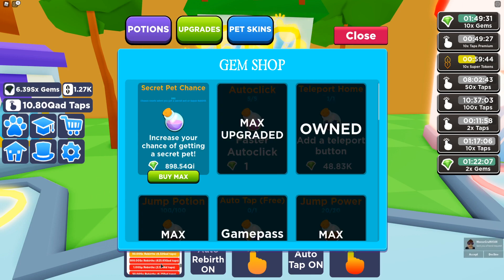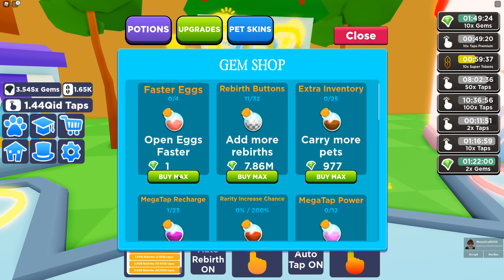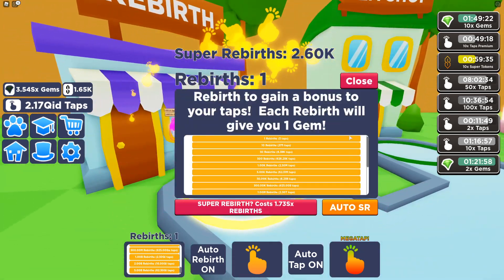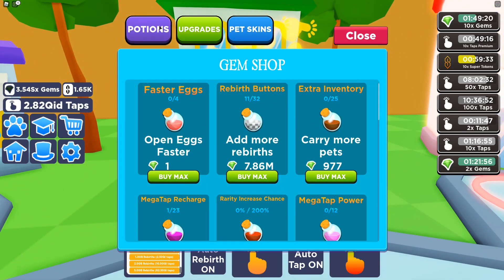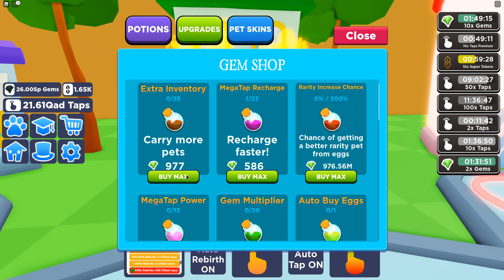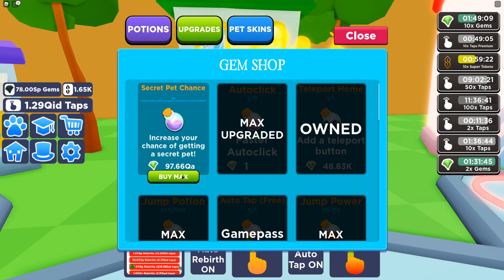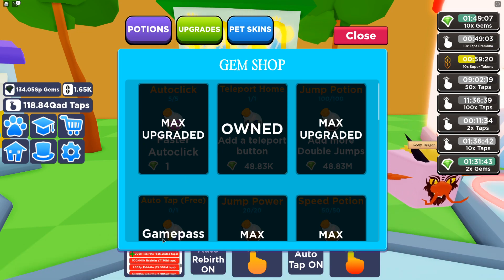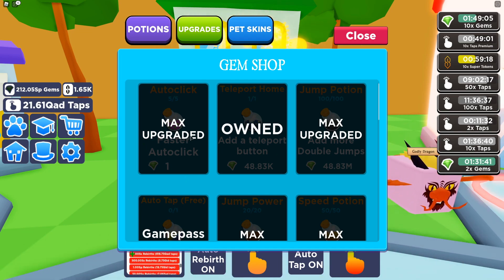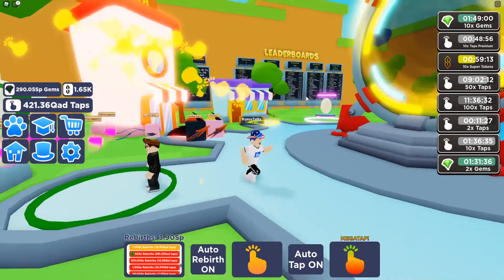I still want my secret pet chance all the way up — that's not good. I need to get that a little bit higher. I super-rebirthed again — I didn't mean to. I gotta turn that off. There we go, now I'm on the right page. The upgrades stay now when you super-rebirth — that's actually really good. Let's get all these going. We're doing a lot of rebirths right now. Did we get the secret pet thing? Nice.